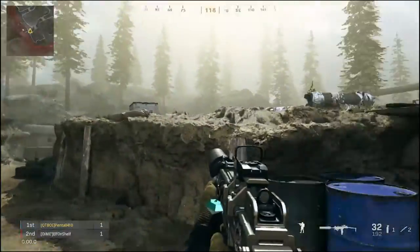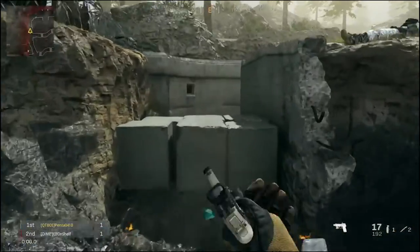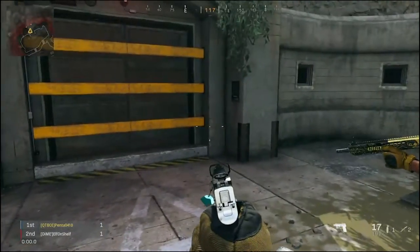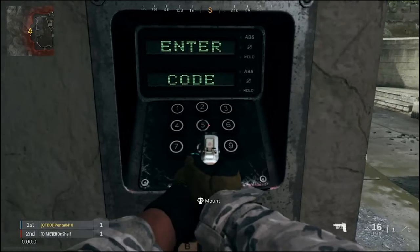Alright, so with these five digits you're going to want to run back to the bunker. I would recommend a pistol with a GI mini reflex or any type of aimer like that. What you're going to want to do is come up to the little keypad and put in your code.